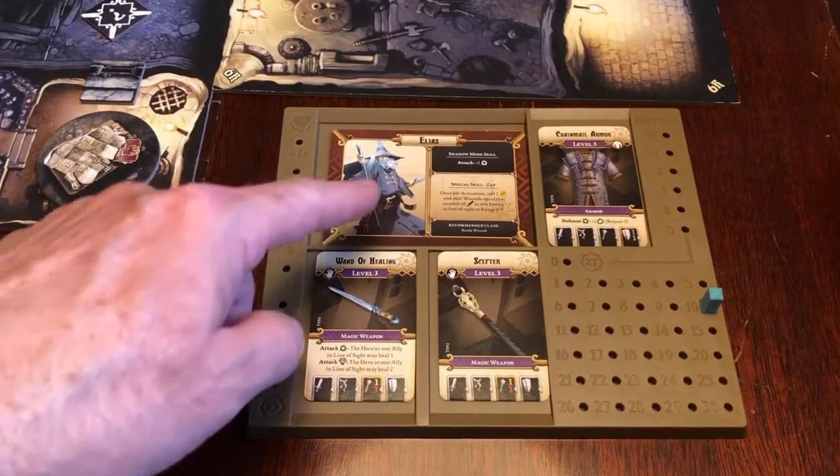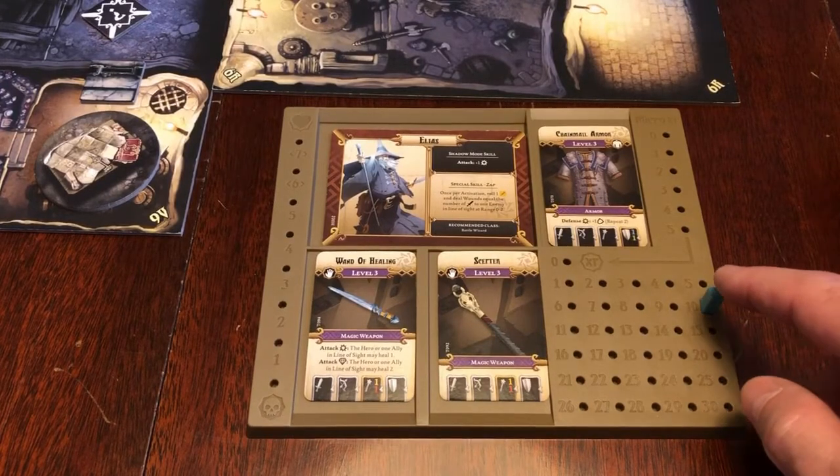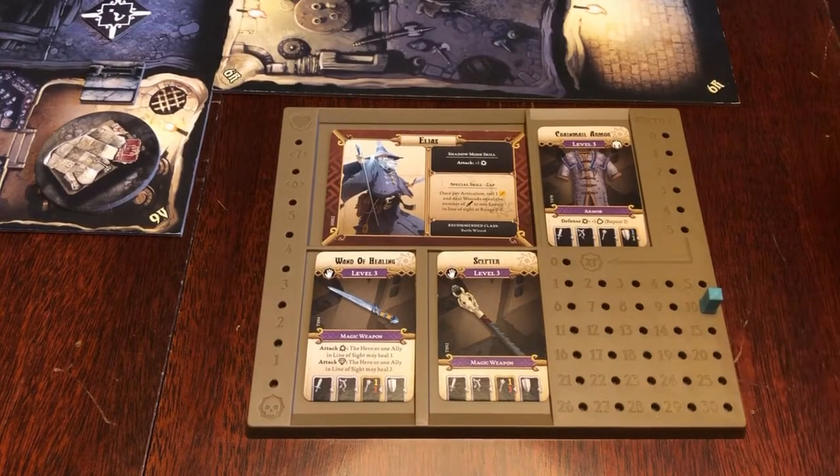I'm going to play with Elias, the battle wizard, and I'm going to play at normal mode, so I'm going to start with a health of ten. If you want it to be harder, you can set it to five, and to make it easier, you can set it to either 15 or 20.